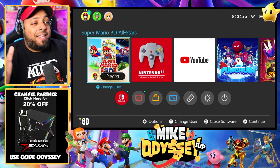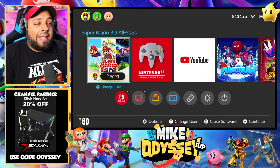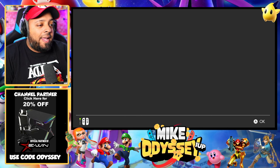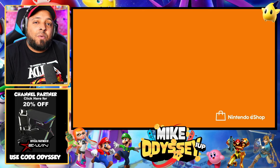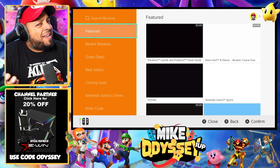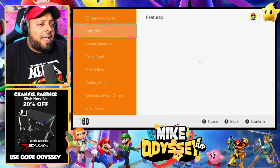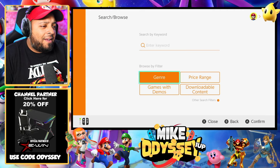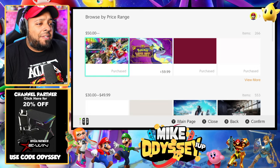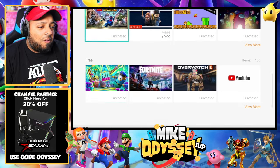Alright, so we are here at the home screen. The first thing you're going to do is go to the eShop, select the account that you want these free games attached to. Then go to the search on top and go over to price range. This is the easiest way to get free games — go all the way down to the bottom of price range, and you'll find all of the free games down here.